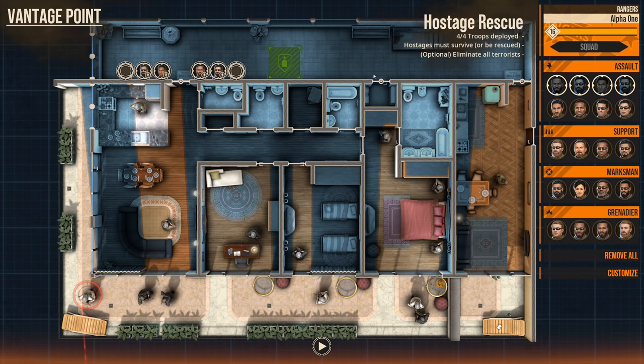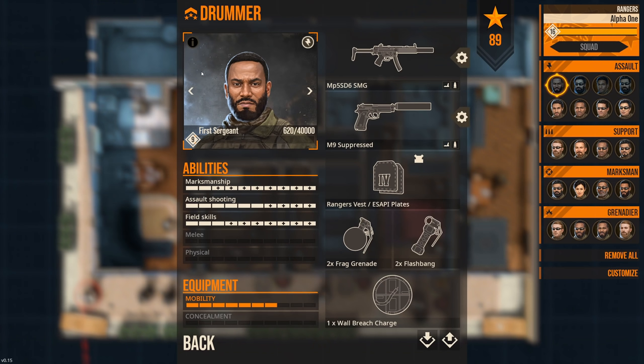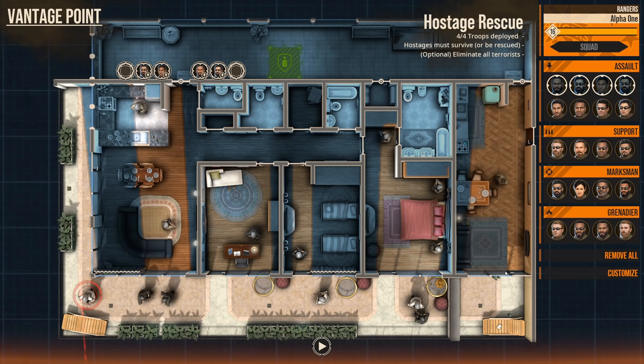In that regard, we're bringing four assaulters: Drummer, Philly, Bacon, and Peanut. Each one is running the MP5 SD6, a subsonic 9mm submachine gun, firing hollow point ammunition so we're not sending rounds through one bad guy and into a civilian or hostage. Their secondary is a suppressed M9. They've got their Ranger Vest with ESAPI level 4 front and back plates, a mix of frags and flashbangs across the force, two spy cameras to locate hostages, and two wall breaches.